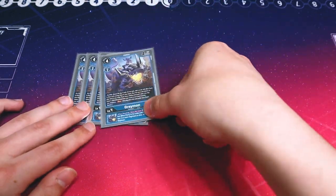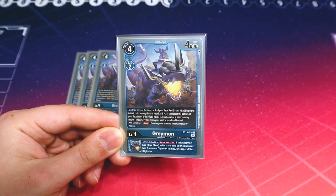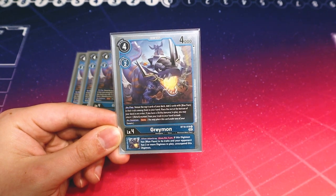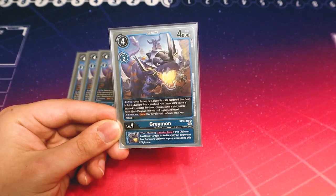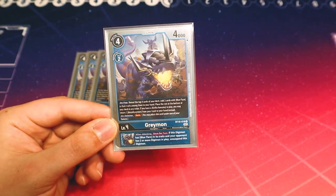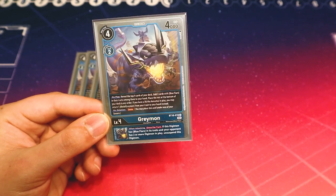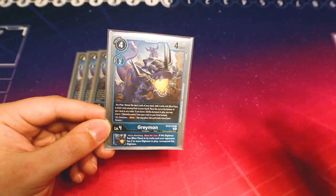Going into our level fours, we're doing four Greymon. On play, you look at the top four cards of your deck and add two cards with Blue Flare in its name, putting the rest on the bottom. If you have Akira in play, you can grab a Metal Greymon from your trash instead, helping you recycle Metal Greymonffor future Digi Crossing. It also has on-deletion save, and an inherited effect — if your opponent has two or more Digimon and this Digimon is Blue Flare, you can unsuspend it when it attacks, giving multi-attacking.